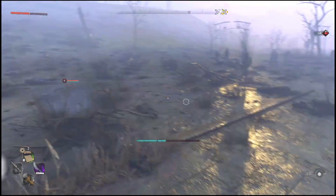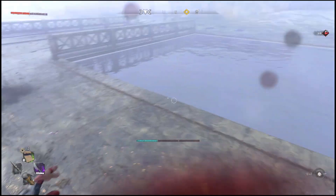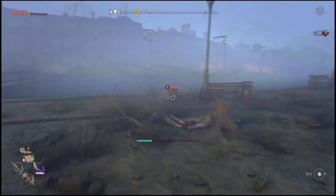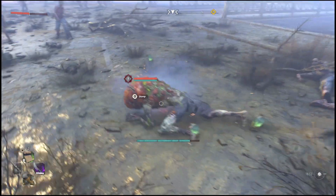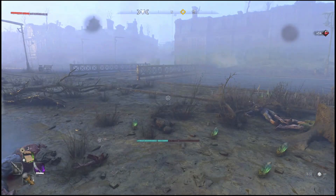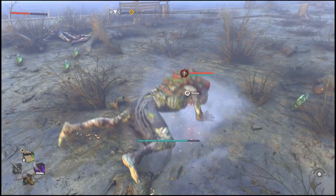The zombie you're looking for is right here — he's going to be sort of hunched over and running from you. Basically what you're going to be doing the whole time is keep your grapple equipped and continuously grapple this zombie over and over. As you can see, the more you grapple him, he will continuously drop blue crystals, and each of these blue crystals are worth 500 gold coins.